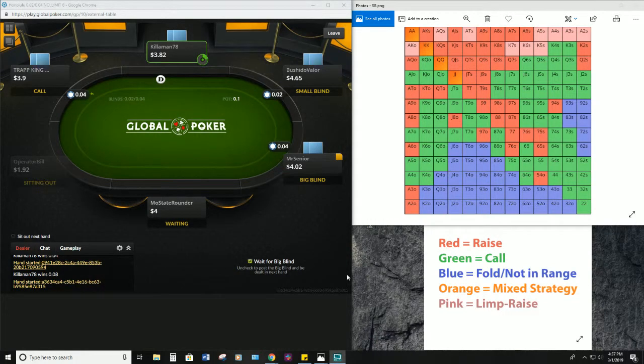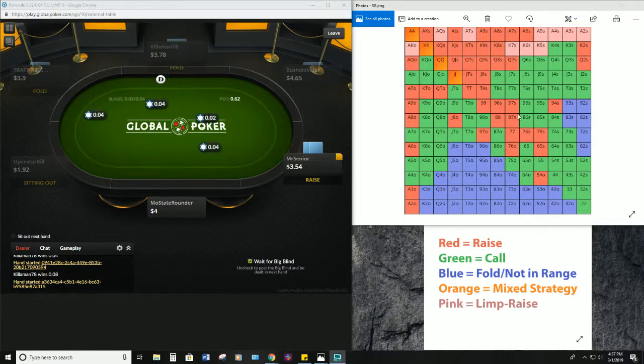Welcome to episode 2 of the bankroll challenge. We started today with $94 and a few cents, and today we're going to be incorporating some raise-first-in ranges into our game plan. As you can see, I have the ranges for six-max over here on the right-hand side of the screen.